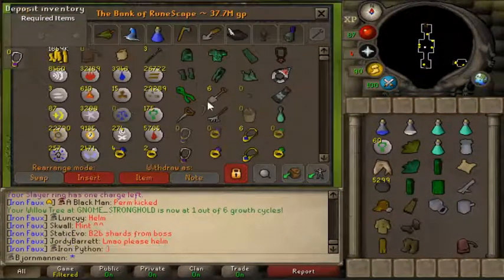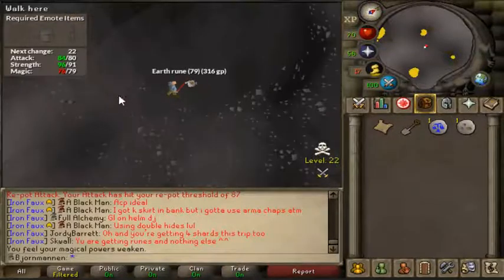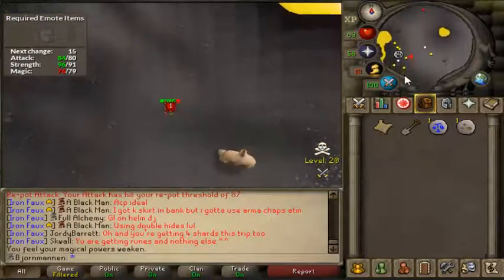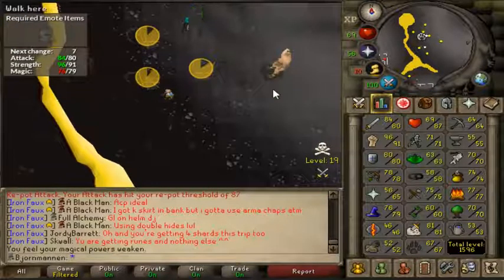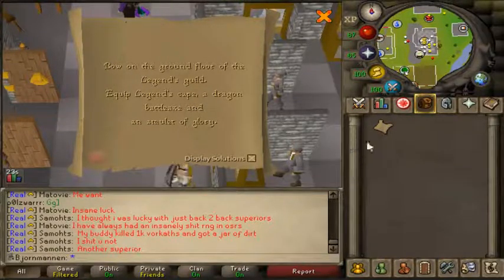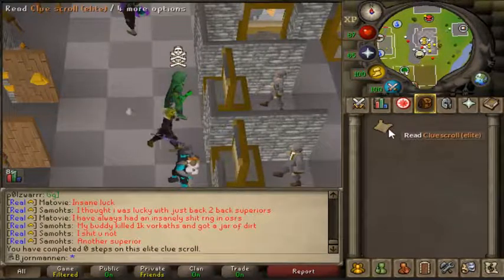I'll probably just do all the Dagannoth in the Catacombs of Kourend like I always do. But first we got a clue scroll to do. Do you remember that clue I couldn't do yesterday because of the runic heraldic helm? Well we got it again - second clue step - that's just my luck. I need to get more medium and easy clues so I can fill in the bank. I've been putting off the quest requirement for this clue for a while - I've had this clue for about a week or two. I have all the requirements to complete Legends Quest so I might as well go and do it. It's the first step so not a super high chance we can complete this elite clue, but we can try.